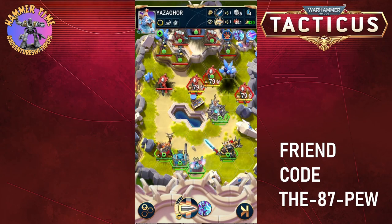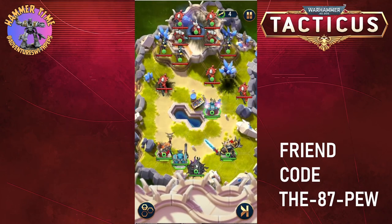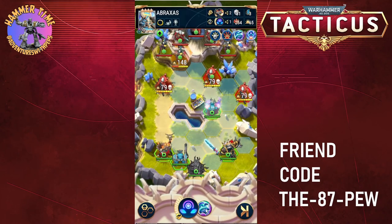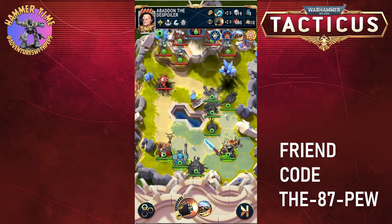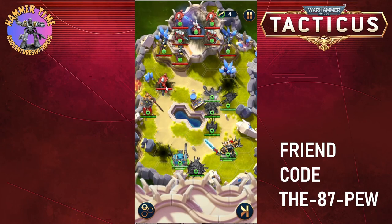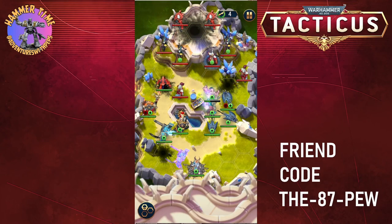I'm going to move him up straight away — doesn't really matter which one he's out of those guys. We'll then drop in some demons, a couple of guardians, and then this guy can go over here. Actually, drop in another demon, and then my termies can start going this way.